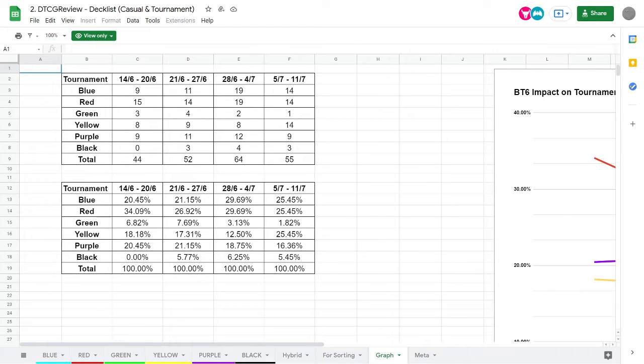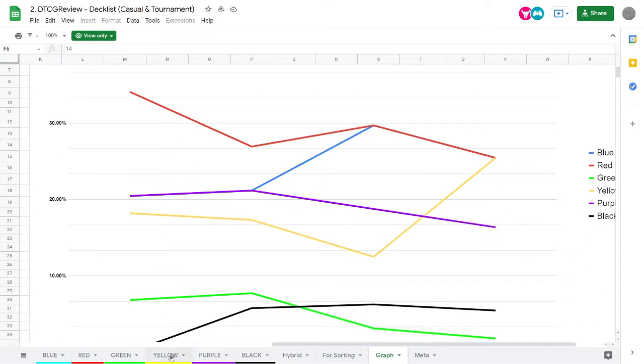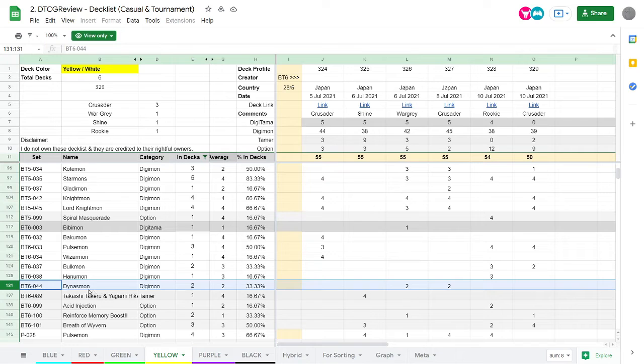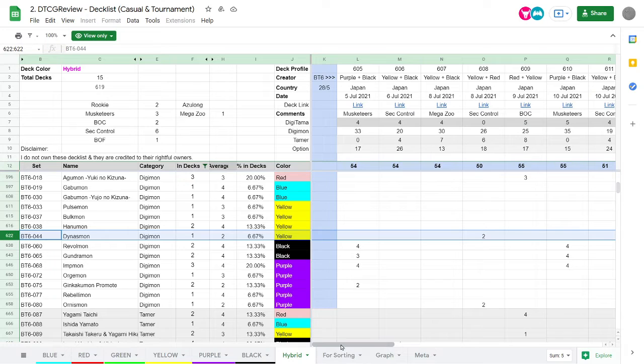Hopping over to some of the Japanese data, we can see there is an increase in yellow decks during this time period. Yellow is definitely seeing a lot more play as reflected by this graph, and if we look at what yellow decks are being played, for the most part it's still a lot of random mishmash, but Dynasmon is seeing more play in both Wargreymon decks and Crusadermon decks. He's also a card people are considering for security control, and that experimental play is probably why he's the best-selling SR, especially since the Classic Collection is just on the horizon for Japan.